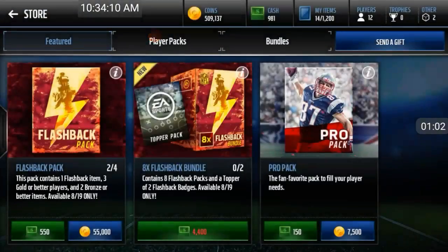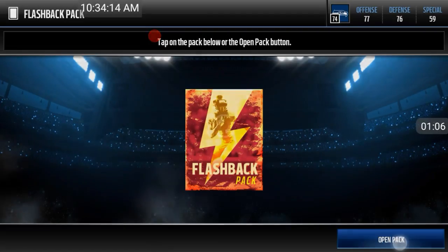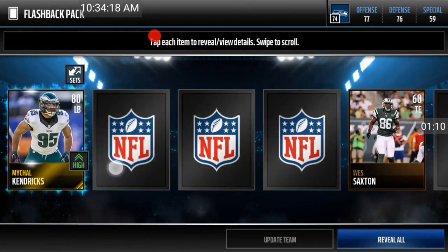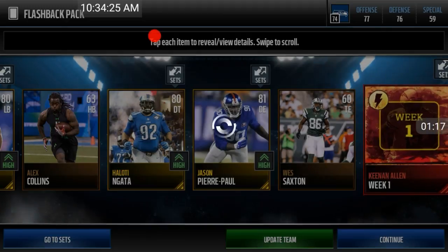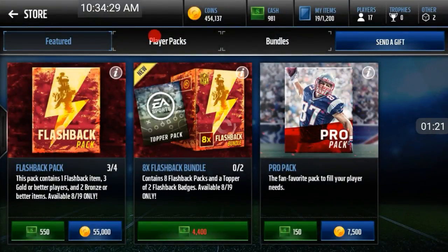It's very easy to make coins. You guys can see I was at like 600k, then 220k, and now I'm about to lose it all — but it's alright, I'm getting these flashback collectibles. We get Week 1 Keenan Allen, so let's just toss that in there. We're down to our last pack.